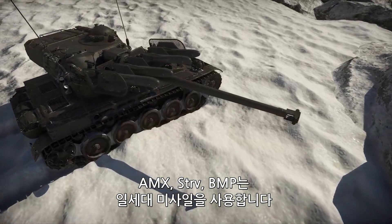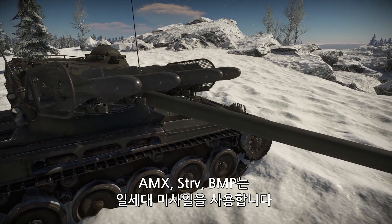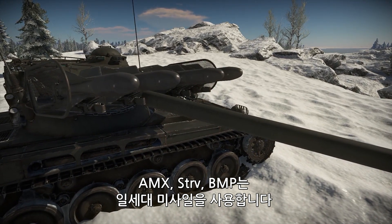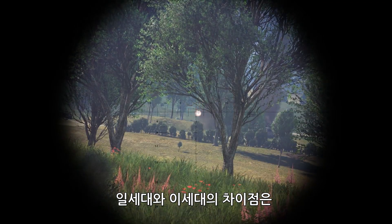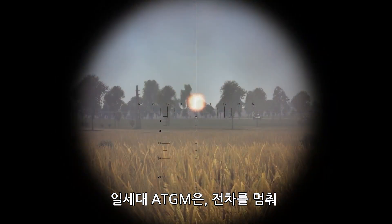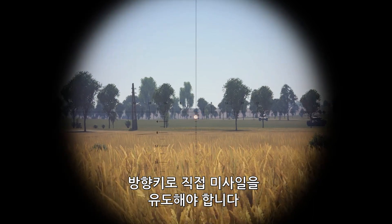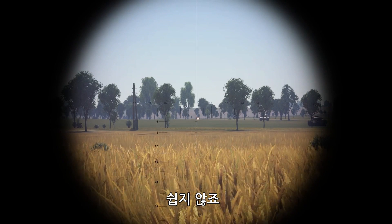It's worth mentioning that the AMX, the STRV, and the BMP carry first-generation ATGMs. The main difference between the first and second generation of guided missiles lies in their guidance system. In the case of the simpler ATGMs, you have to stop and guide the missile manually with movement keys.